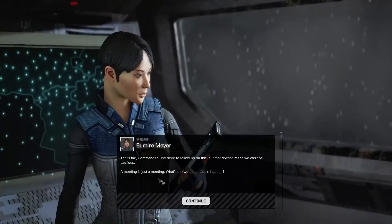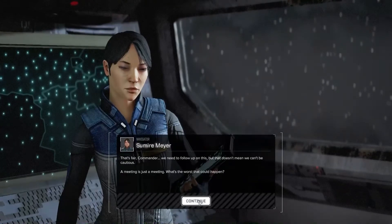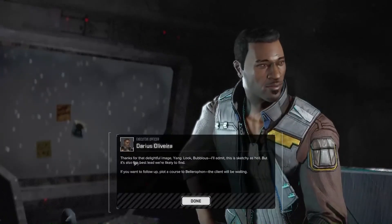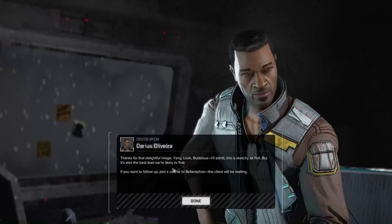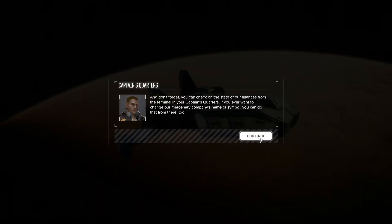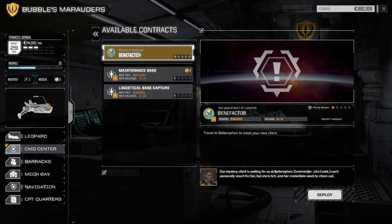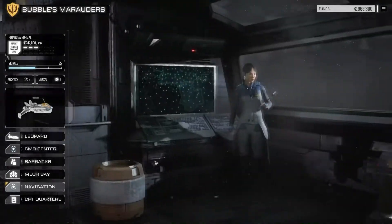The commander decides: we'll meet with this mystery client and hear her pitch - a meeting is just a meeting. Yang jokes about the worst case being vented into the airlock. The course is plotted to Belafron where the client will be waiting. The benefactor contract is now ready for review - and we're actually already in Belafron, so we're in the right place already.